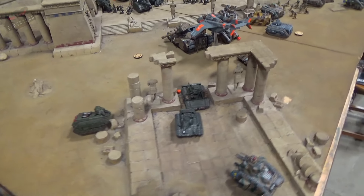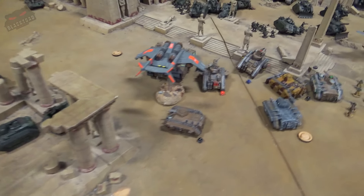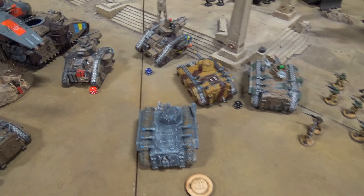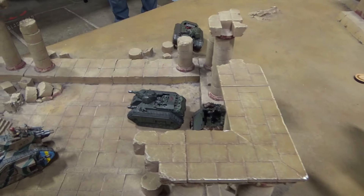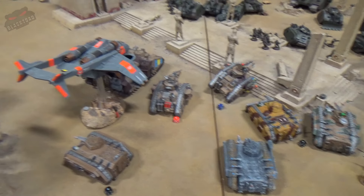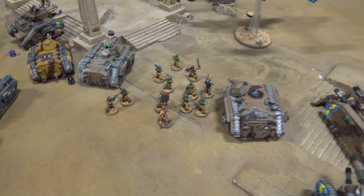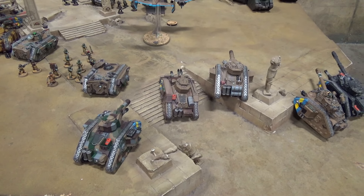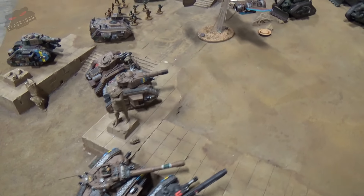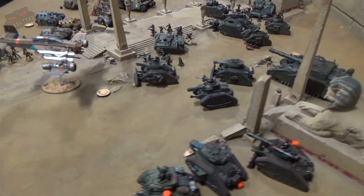Hitting Turn 3 for John, it's pretty much a let's-get-forward kind of turn. The Chimeras have all split off and started moving in different directions to get where they're needed. One moves off towards the skirmish in the corner, backing off a bit to avoid rear armour exposure. The Vendetta has moved forward. Down here, troops again move up. In one corner, the Russ has stayed fairly static, feeling safe in cover. The flyer has moved forward to get into firing range. That's the movement phase - now into the shooting phase.